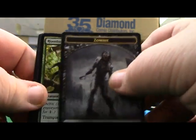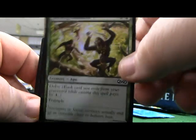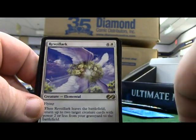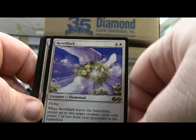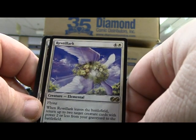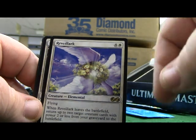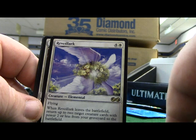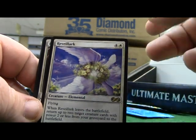A nice zombie token. Hooting Mandrills but this one's a foil. Revilark - flying, when Revilark leaves the battlefield return two target creatures with power two or less from the graveyard to the battlefield. And it has evoke for five and white, so it's pretty awesome.